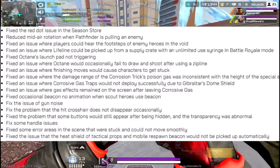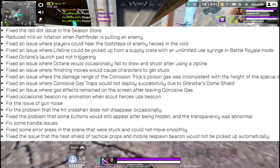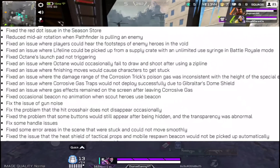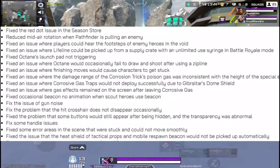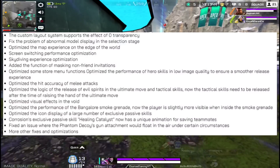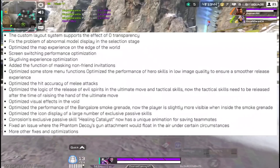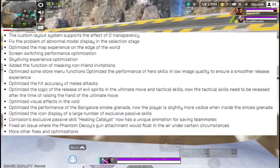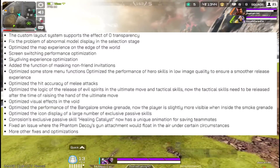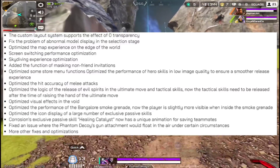They fixed the bug where a button would still appear even if you set its transparency to 10%. You can now set all buttons to zero transparency, which will make gameplay footage look cleaner for content creation and montages. They also fixed the legend model issue where emoting would display a low-quality model.